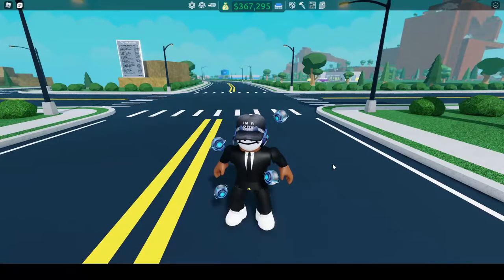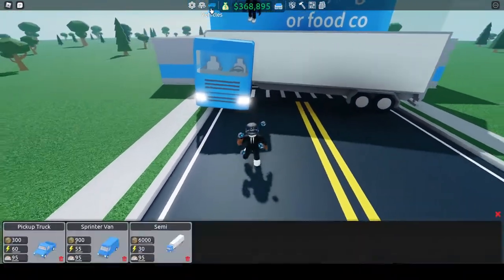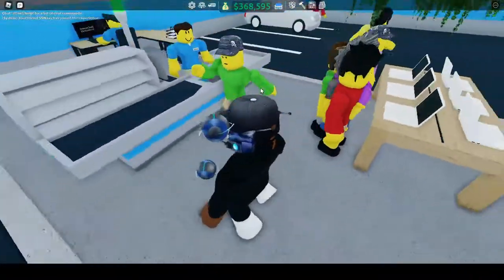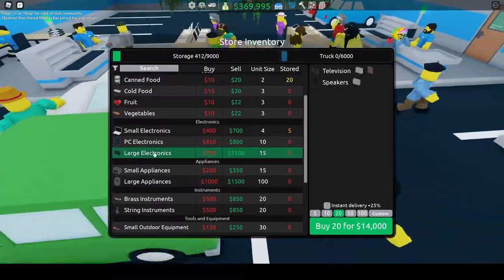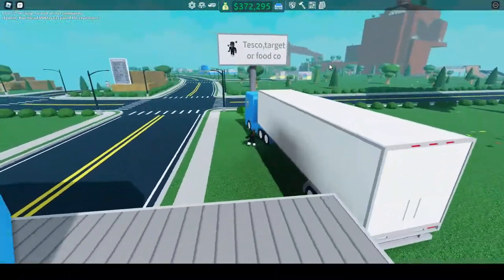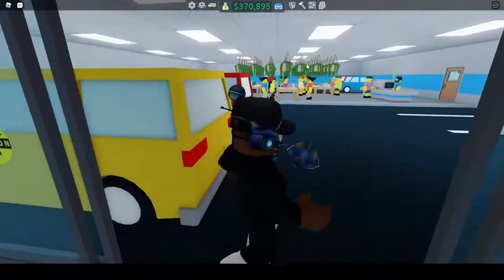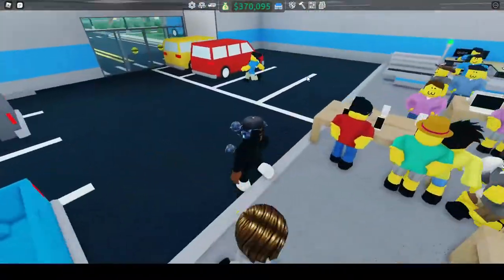We're not currently doing the main construction of our building right now because I need more money. As you can see behind me, we've made a lot of progress using a money-maker layout. The layout is pretty simple — it's just selling small electronics. I'm planning on moving to large ones to make more money. I also bought myself a semi truck so that when I go down to the dock I can load up more stock. The layout consists of 16 parking spaces.